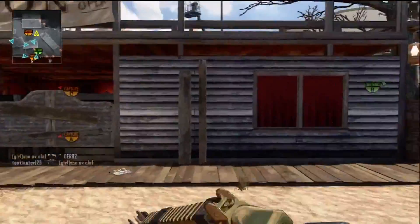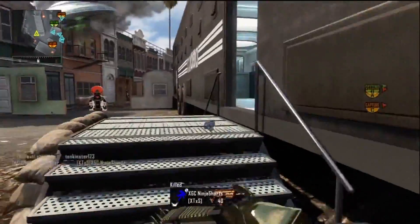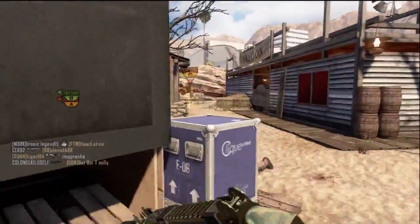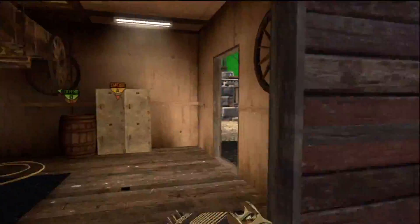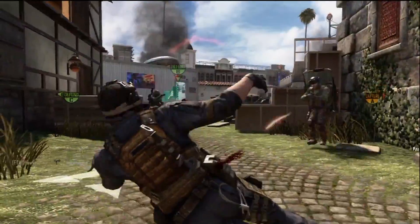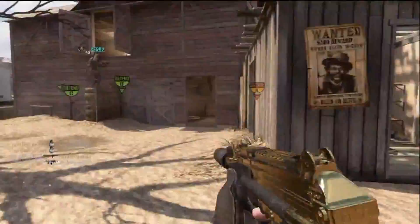Studio is one of the most unique maps in the game — want to know why? Because it's Firing Range from Black Ops 1, but it's not the same. There are many different sets: there's the alien set, the western set, the Jurassic Park set, the Godzilla set, and I think there's a Jaws set in the back.